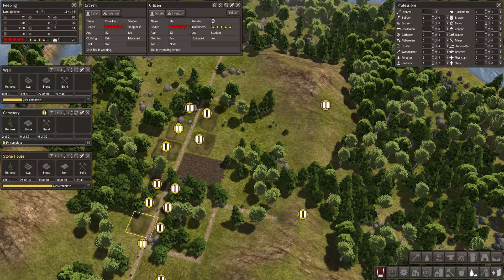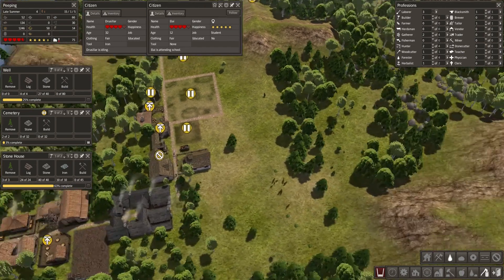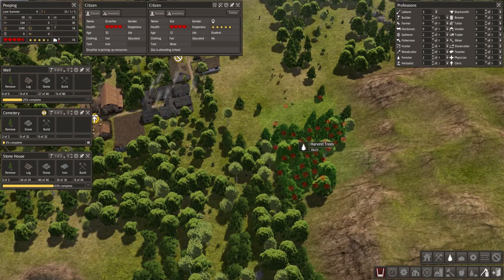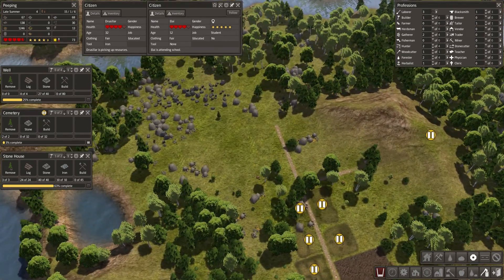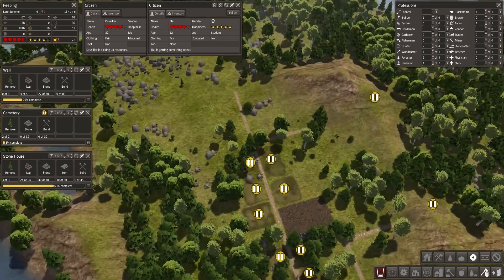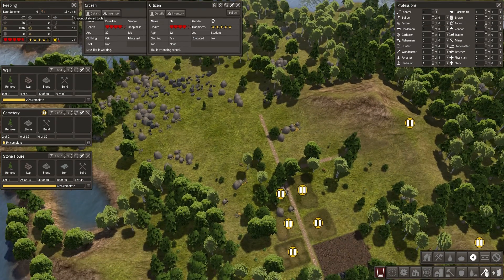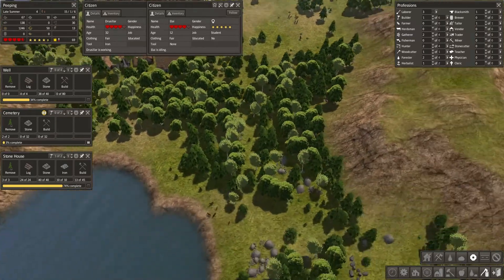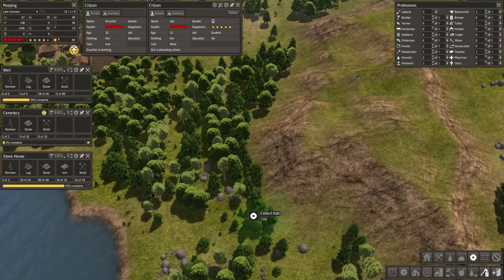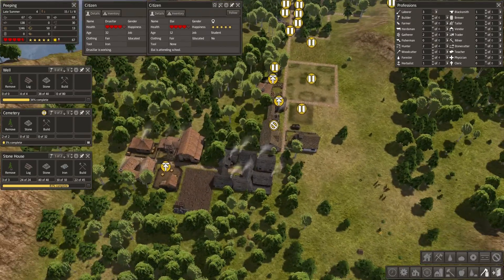I'm not sure that we have any wood coming in at the moment either. Maybe we'll ask for a bunch of wood to come in. What about iron up here? Why have we got 30 tools? Iron isn't too bad actually. We've got iron and we've asked for a load of wood to come in.